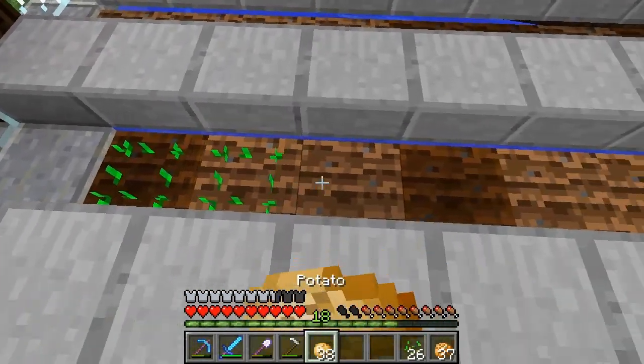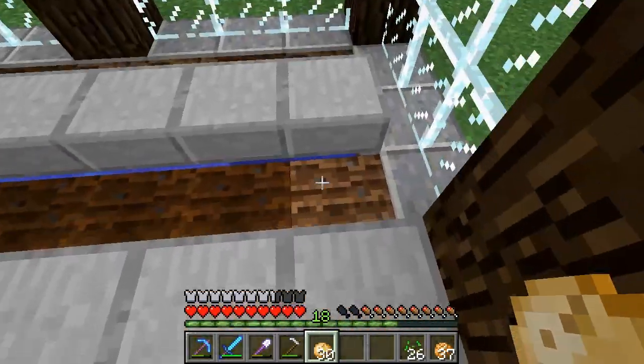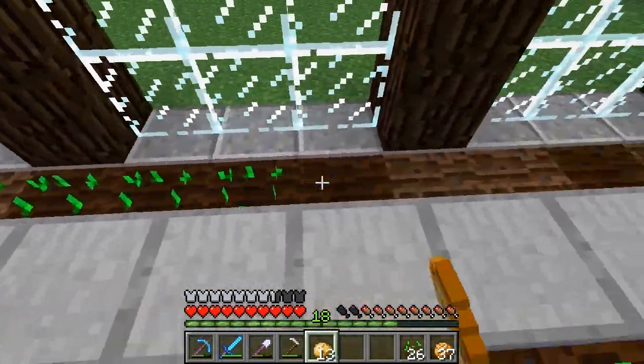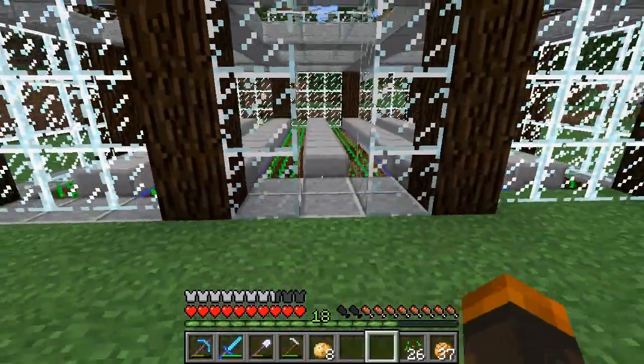My frame rates are dropping now — I don't know why, it's a bit strange. But let's just plant these potatoes. Bam, all the way. And then get ourselves the glowstone. Pretty much, we got this officially done. It's a perfect little home — we just need to put a door on it and call it a day. Good job.